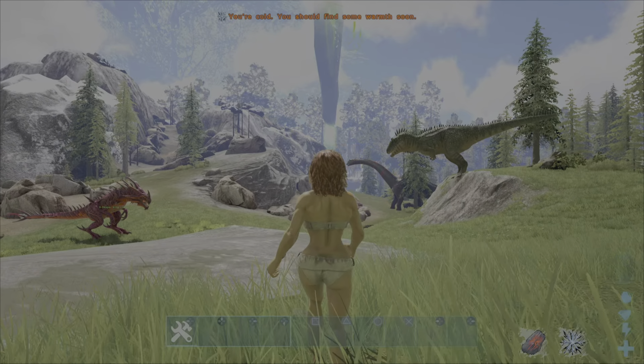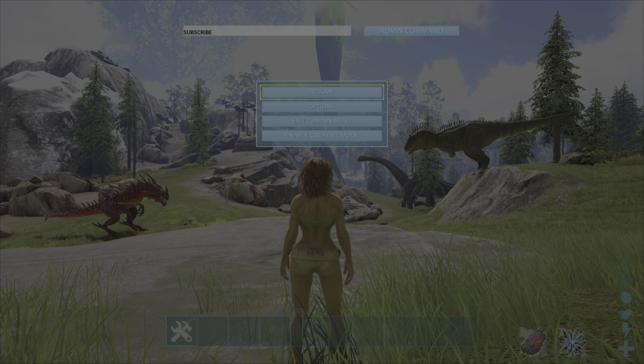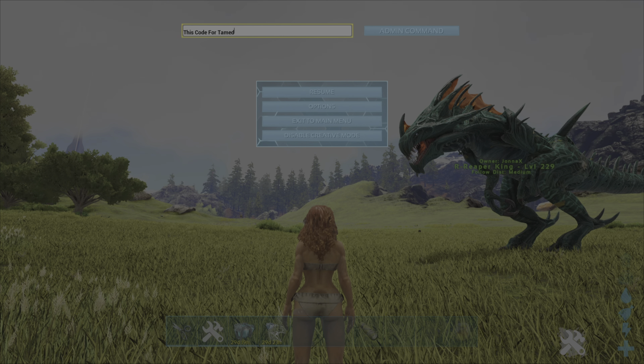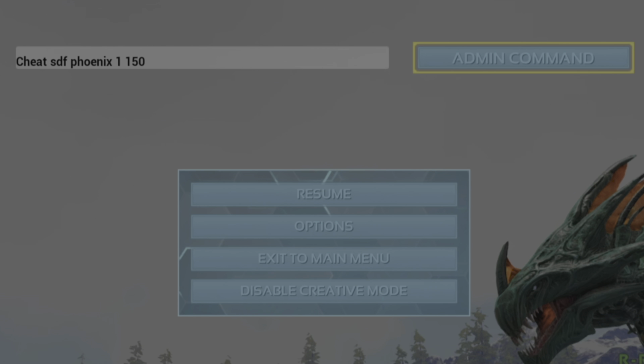To open the cheat menu and the admin command bar section, you want to type in the following buttons all at the same time. To spawn in a tamed phoenix, you want to type in the following code: cheat sdf phoenix 1 150.